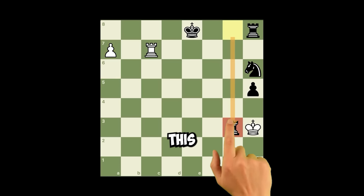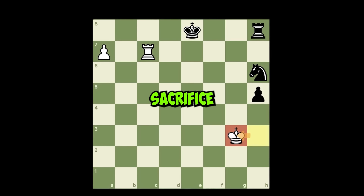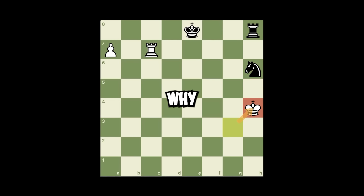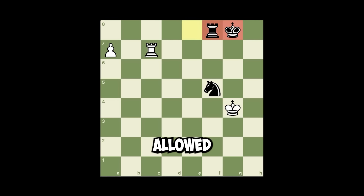White pushes the pawn threatening checkmate on the next move. Black's only move is to sacrifice this rook. King takes. And now this combo mode — one more sacrifice. Pawn check, king takes because why not, now double check, king g4.